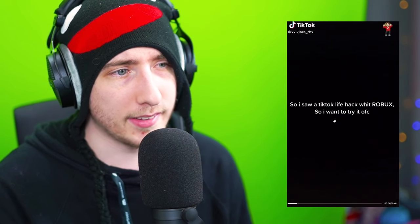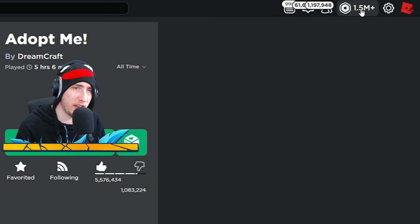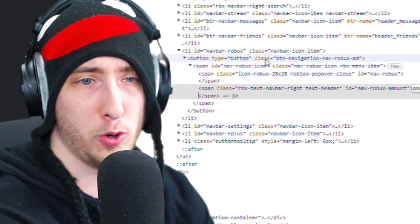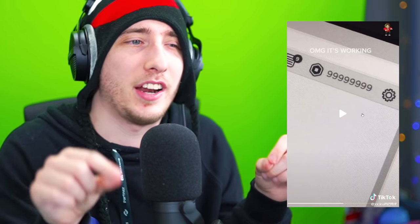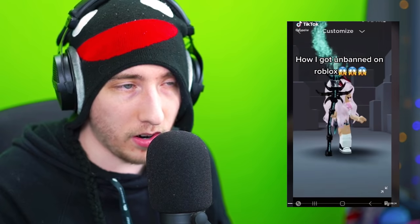TikTok 'life hack with Robux' - they're right-clicking and using browser Inspect Element to change the Robux number on the page. Look at all that Robux! Let me try it - right-clicking my Robux count, clicking Inspect, and changing the number to 'poo poo doo doo.' I now have 'poo poo doo doo' Robux. So yes, this makes it look like you have that amount, but it's just changing the text on the webpage - it's not changing anything in Roblox's data servers. You can't buy anything with it. Doesn't work.